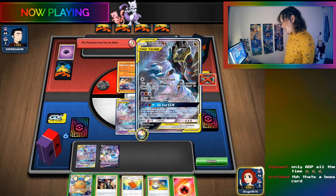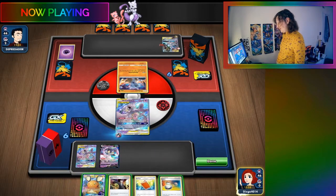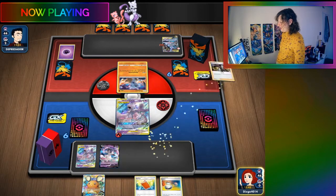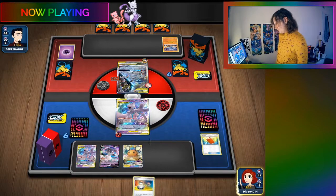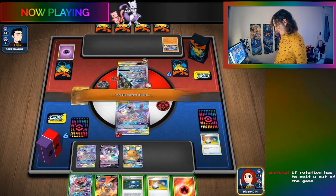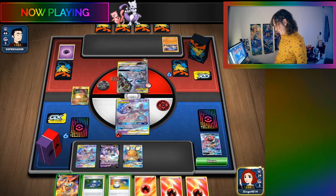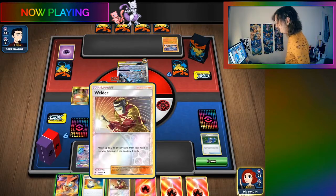The streamer admires the card art and decides to use Boss's Orders. However, using Boss right there helped zero - it was actually terrible because now they can't use Welder. That was a horrible misplay.